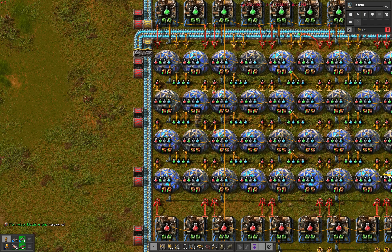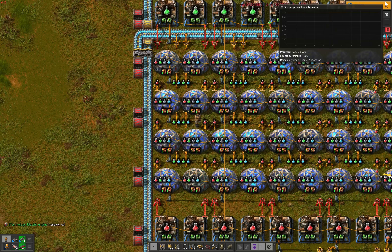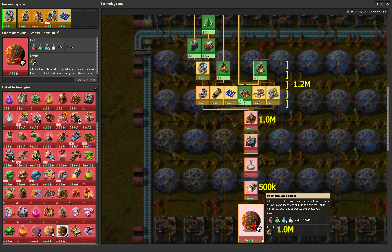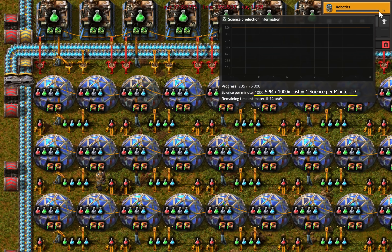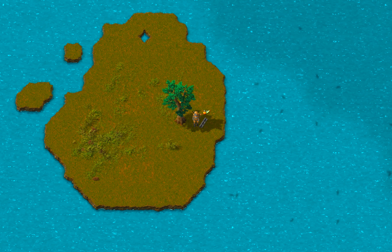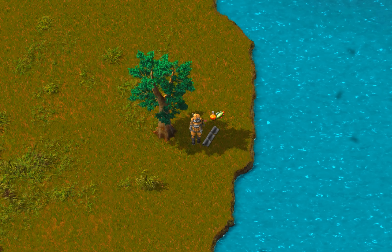We are finally producing all three science packs required to get our bottoms off of this planet at 1000 science per minute. We just need to blaze through the remaining 3 million science packs worth of research at the blistering speed of basically the default settings equivalent of 1 science per minute. 50 hours of research while already having the entire base built up? That sounds like we can finally start taking it easy. But the opposite is true.